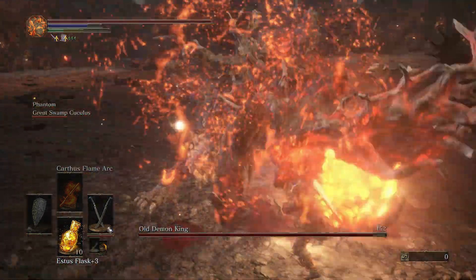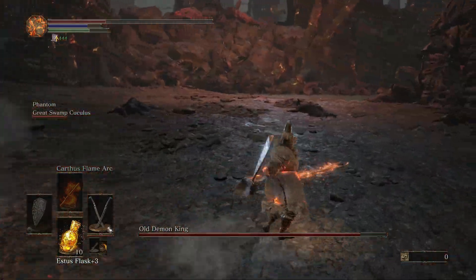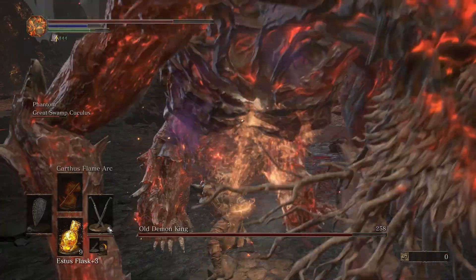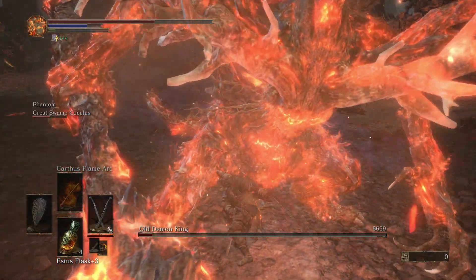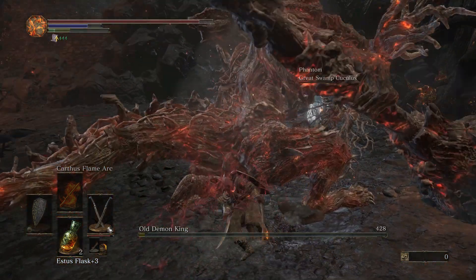The next boss I face is Old Demon King. There's not much to say about the boss or the area before it — it's sorta entertaining. He just really spits fire everywhere. There's an attack where he charges up and spits out fire, but he leaves himself defenseless after. That's another boss down I guess.